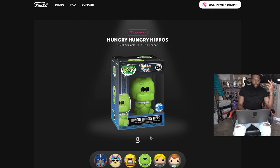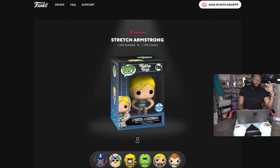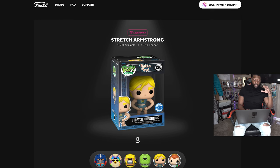Next we have the Hungry Hungry Hippo, which is pretty cool and funny — it's okay. Then we have Stretch Armstrong, which is decent as well, not my favorite, but I'll take it if I can get it. Then we have the royalty, which is Freddy Funko holding that Hasbro toy — the one where colors would light up and you had to push them in sequence. I'm okay on the royalty this time, I don't think I'll really go for it, but there are only 2,000 available so it's not a bad number.